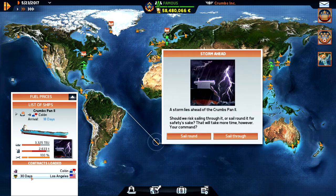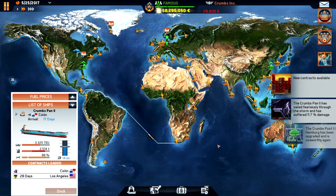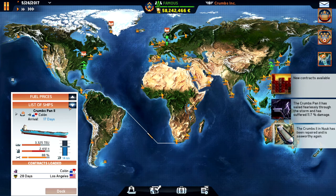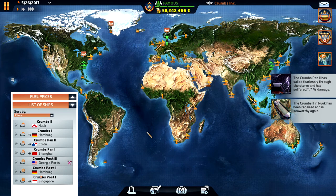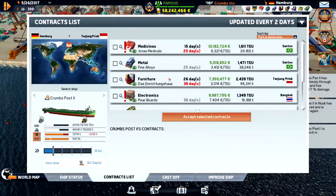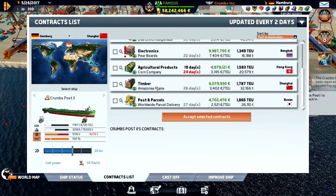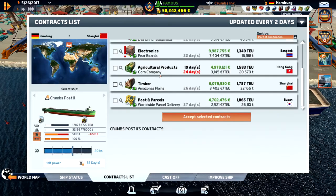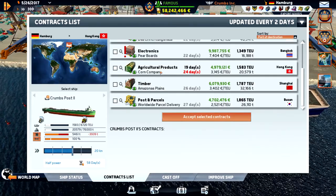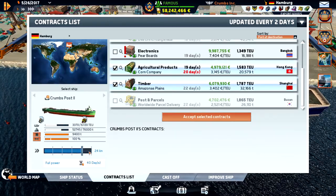We have a storm ahead and we need to be there in 30 days. We won't have enough time so we'll have to sail through it and take damage. We are in Hamburg with our new big ship — let's speed up a little and see what we can bring. We could go to Hong Kong but we'd need to speed up, and we won't reach it in time.